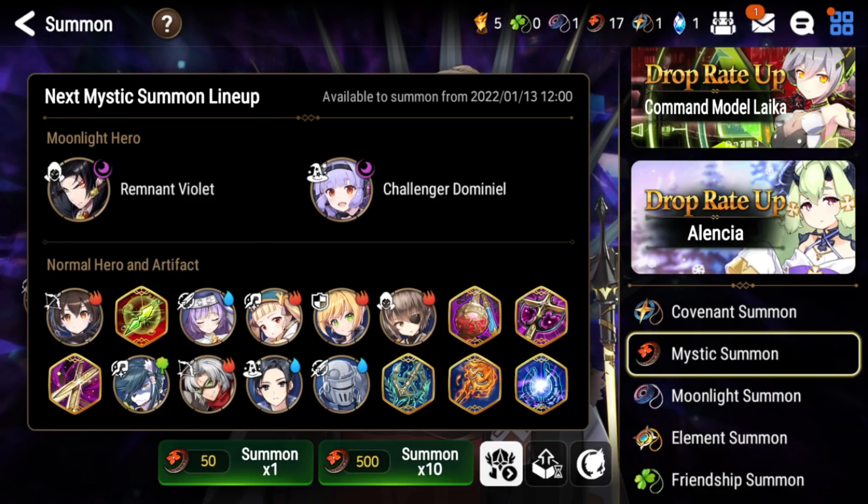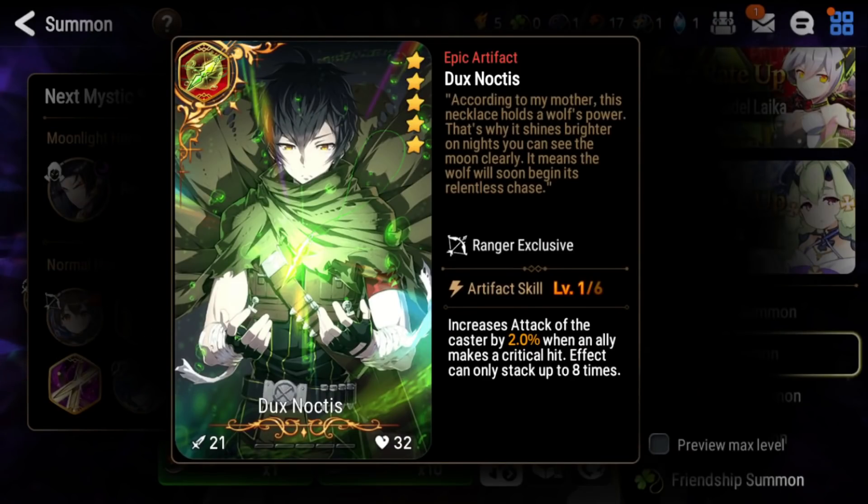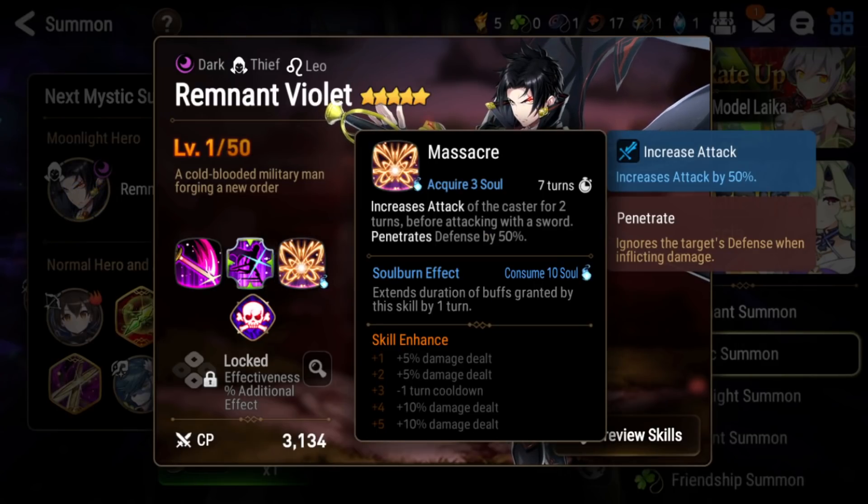These two units are coming out on the 13th of January, which is about four to five days as of this video's release. On the first week of the rotation it will also feature Bomb Model Kanna and Dux Noctis as the five-star artifact. We'll talk about those in a bit. Remnant Violet — to go over his skills, he's very similar to Green Violet.